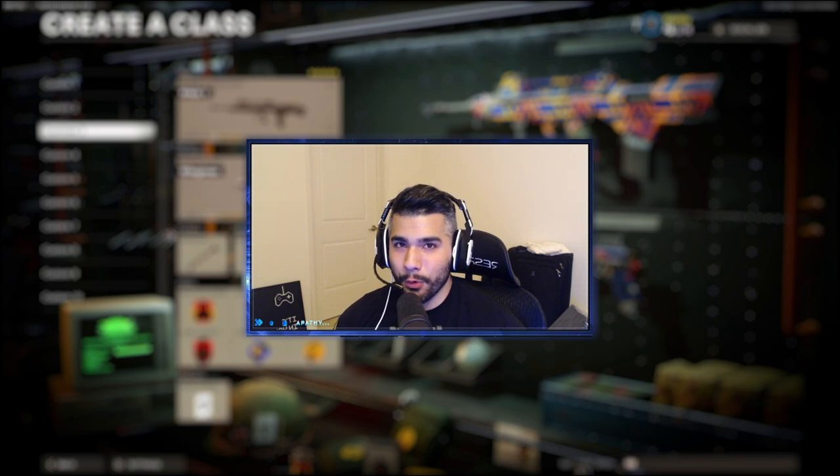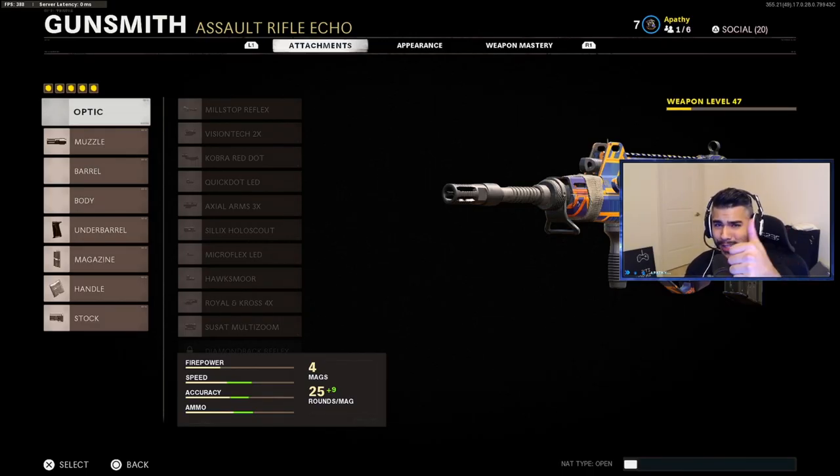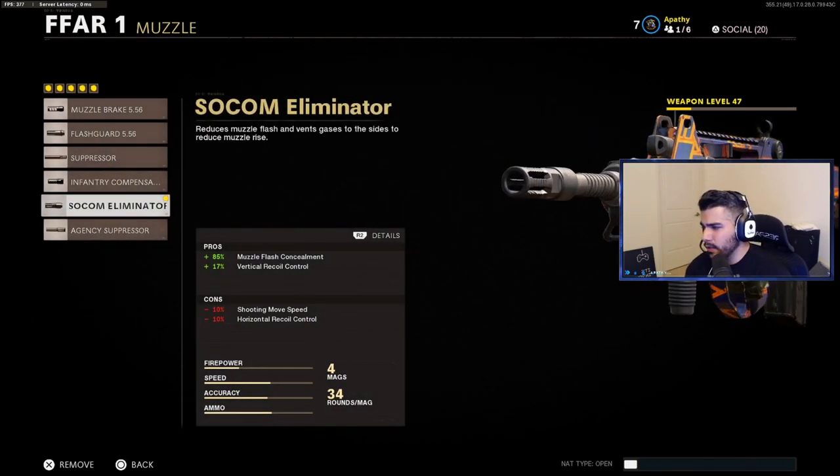We're gonna have some awesome gameplay. Make sure to leave a like, especially if you enjoyed the video — it helps me out a ton. For the muzzle, we're gonna be running the Socom Eliminator for that huge boost in vertical recoil control. Someone told me to use this and I absolutely love it.